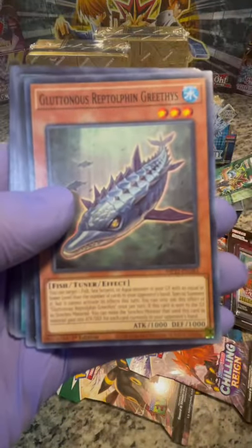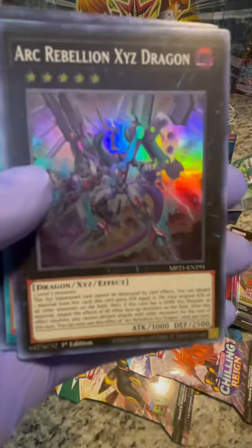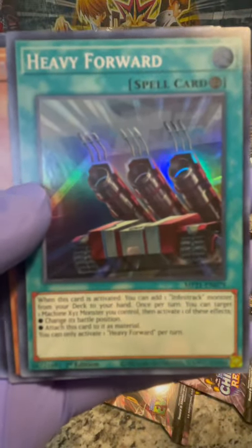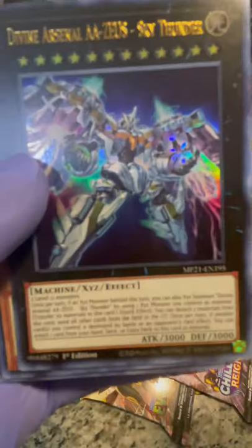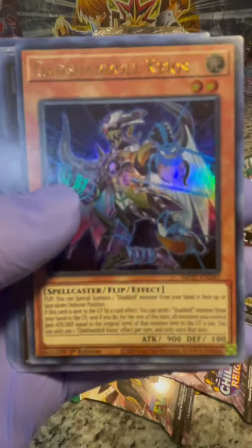We're almost there. Got five ancient tins here. Oh, Arc Rebellion Dragon — I was hoping I pulled this, that's really nice. Super rare. Lots of Dana Majesty, Heavy Forward — oh, very nice, very nice. Really nice pack there, like that pack.